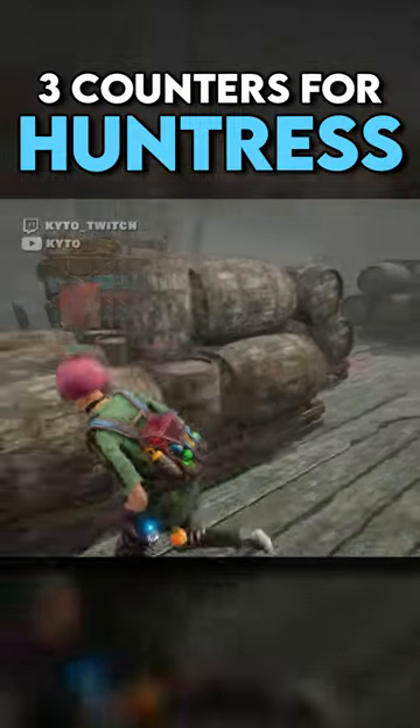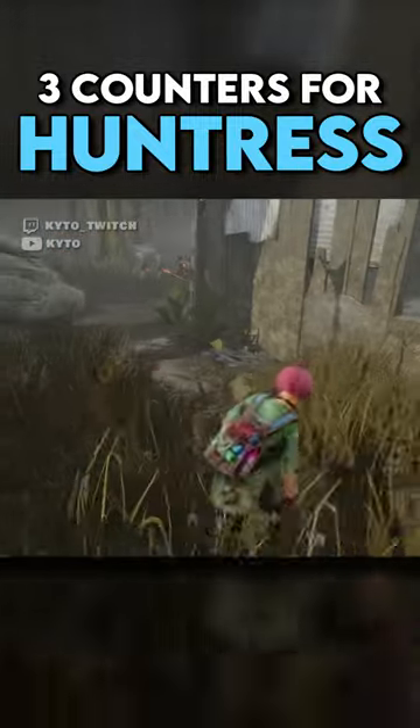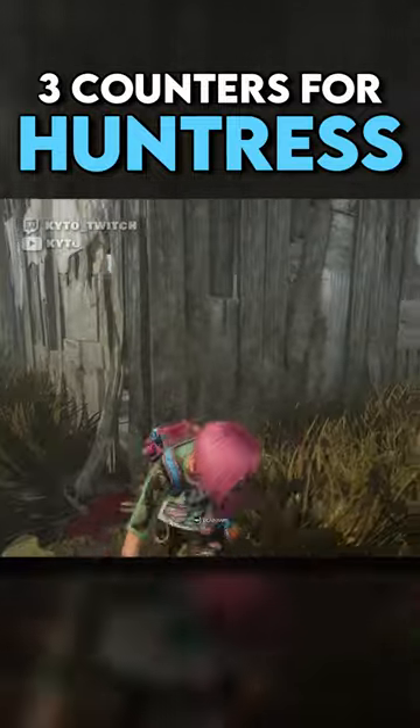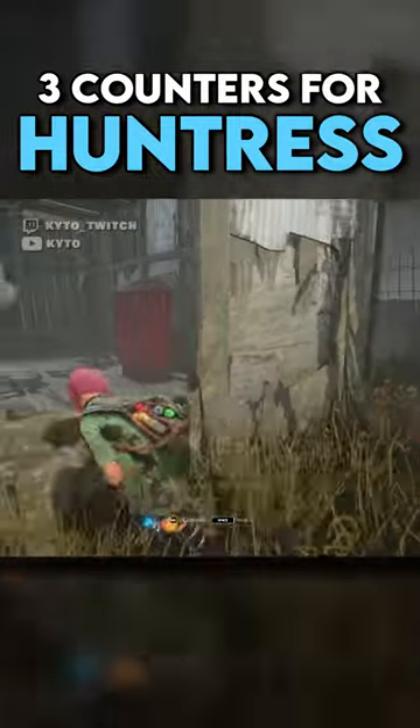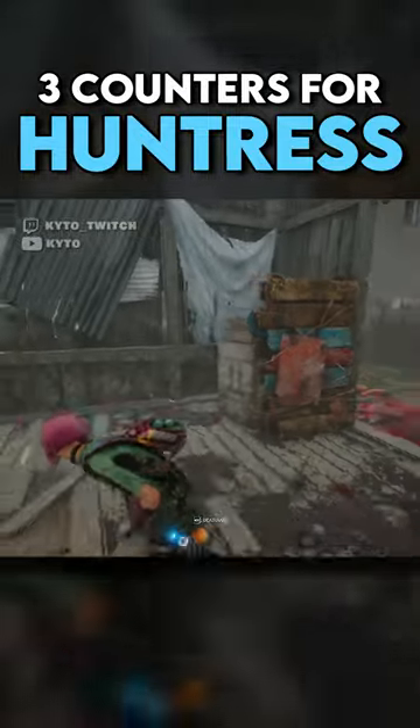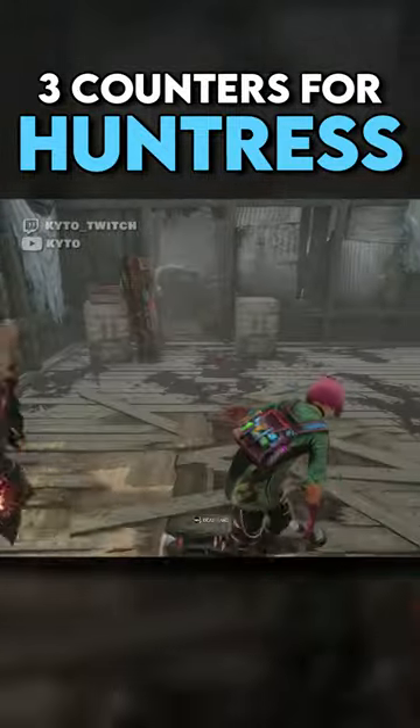Make sure you keep track of how many hatchets the Huntress has in total and how many she has left. Because if a Huntress commits to you with zero hatchets, she's extremely easy to loop because she's just a basic killer but slower, so you can play much riskier. If she doesn't commit and starts to go toward a locker, run as far away as you can while she's reloading.